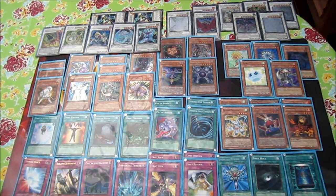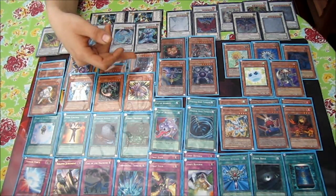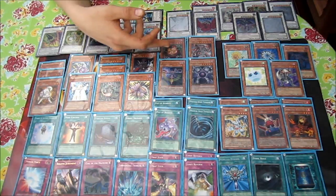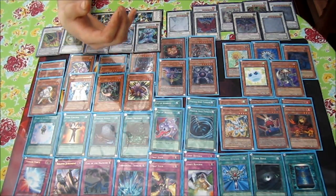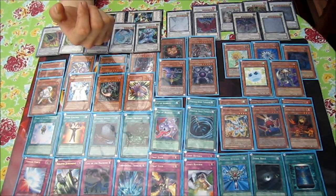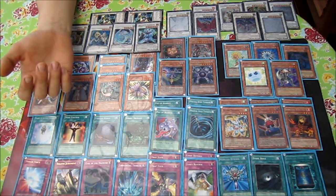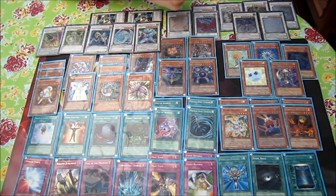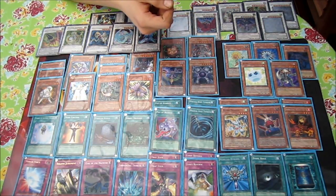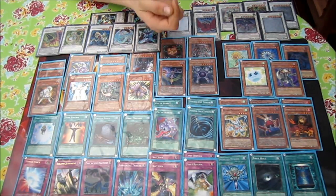Then we have the dark monsters: Spirit Reaper, Battle Fader, Sangan, Caius, Dark Armed Dragon, and Gorz — all are darks. Spirit Reaper I have at one; you can play two if you want, but one is the perfect number because you can search it out with Sangan if you really need it.